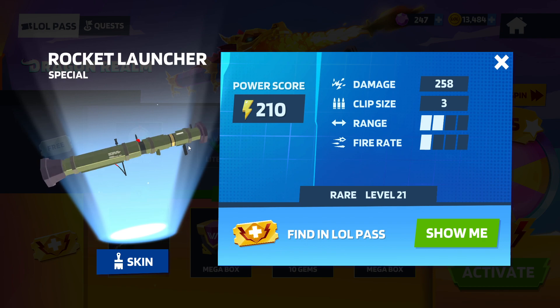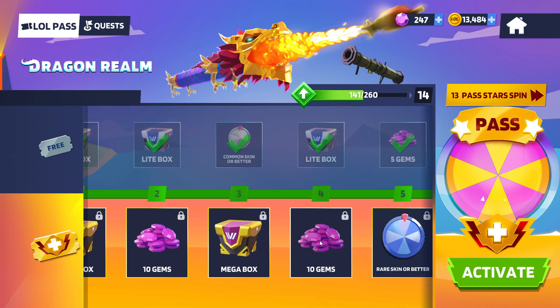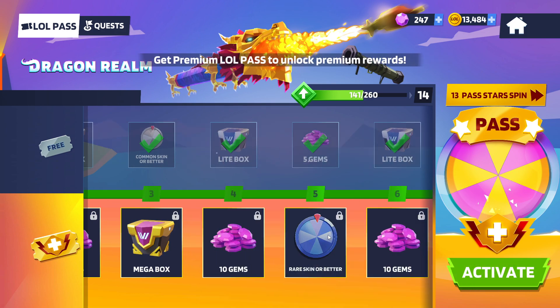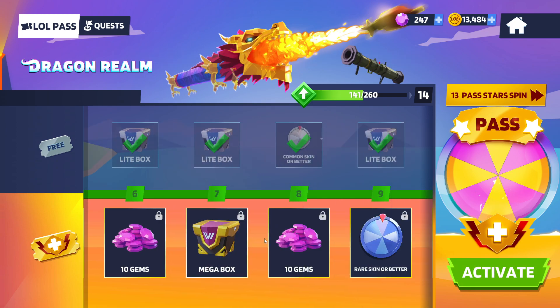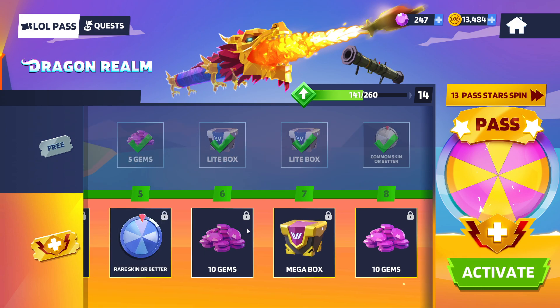The RPG weapon is a new weapon that is in the lull pass, so very cool. Megabox, 10 gems, megabox, 10 gems. Rare skin or better — this is actually really good because you get a rare skin or better. Gems, megaboxes — if you're curious what's in these, you get like guns and shards to upgrade the guns, so nothing special.